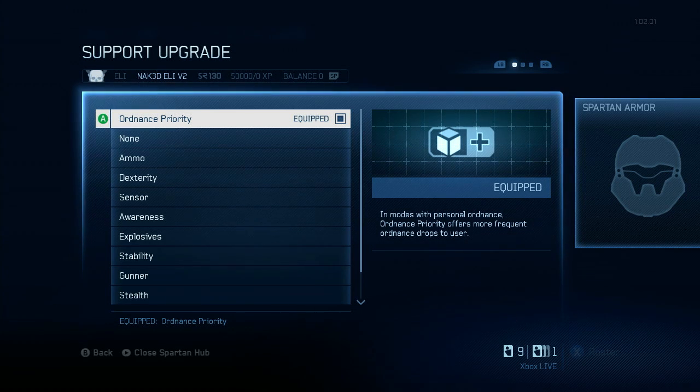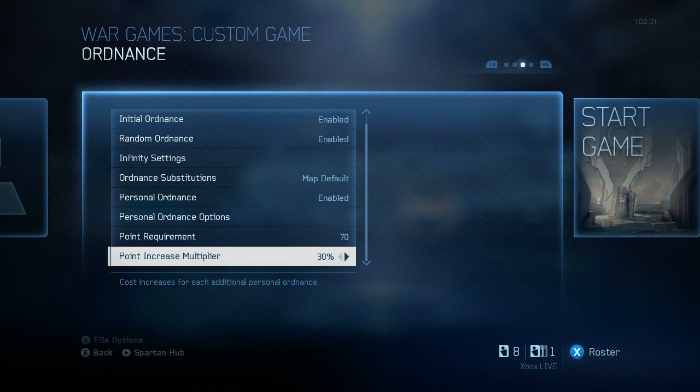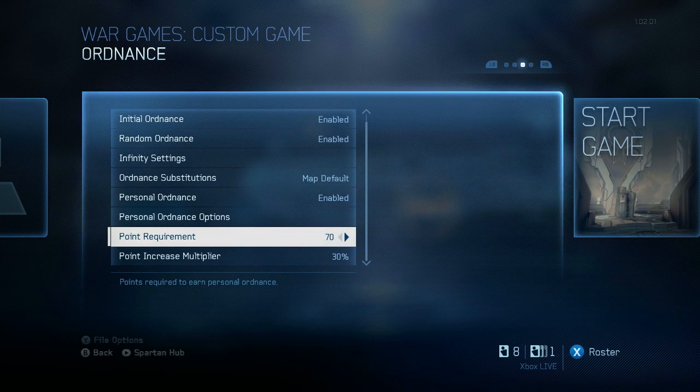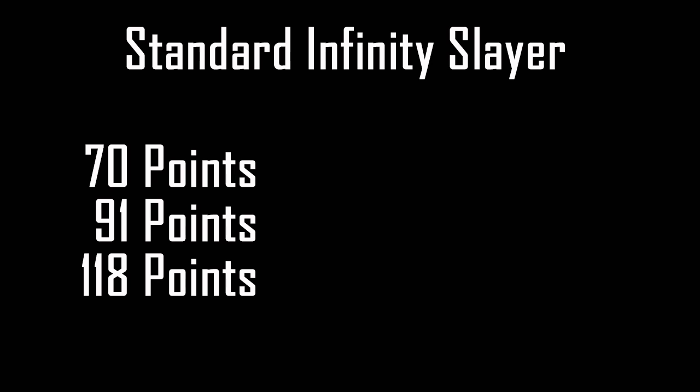So here comes the uber technical math part — pay close attention. The normal point requirement for personal ordnance in a standard Infinity Slayer game is 70 points with a 30% point increase multiplier. This means you get your first POD at 70 points, your second at 30% more than that which is 91 points, and your third at 30% more than that which is 118 points, and so on.